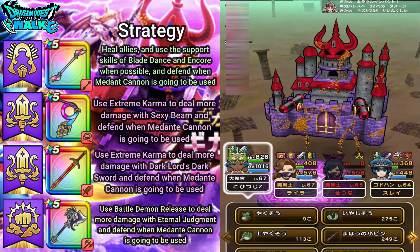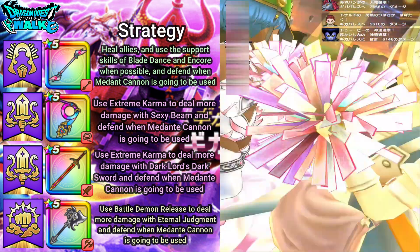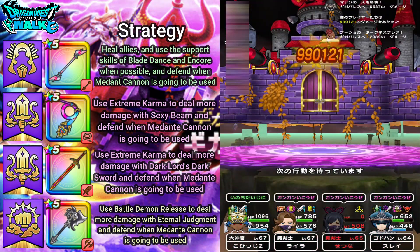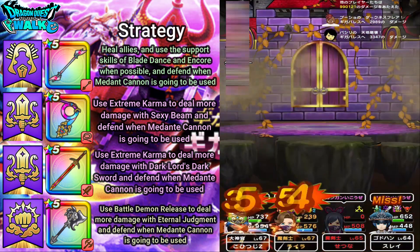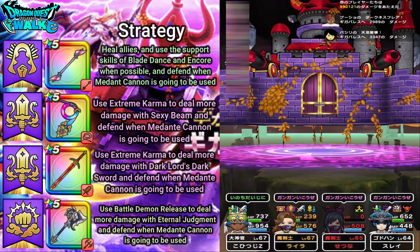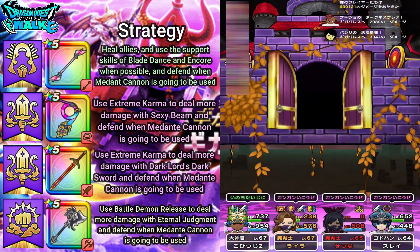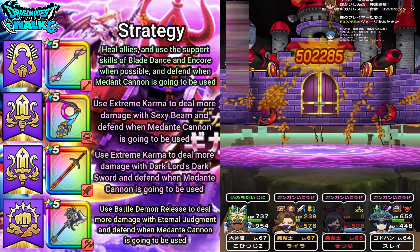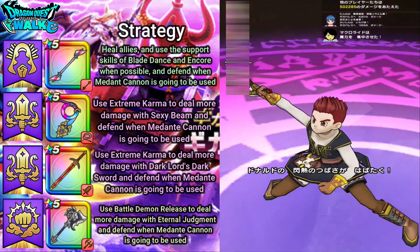I'll need to just heal up here. There goes a Body Slam, and now we have two Bloodstained Demon Swords out on the battlefield — I have to take care of them as well as the Giga Palace.